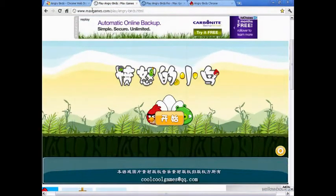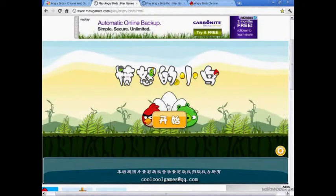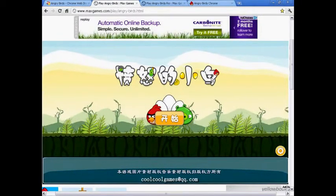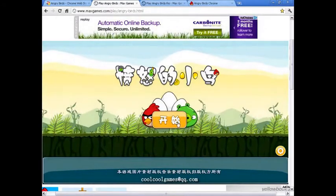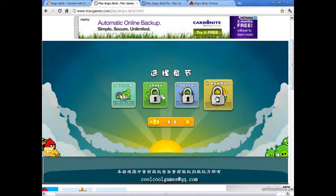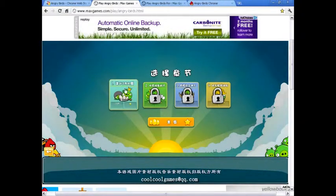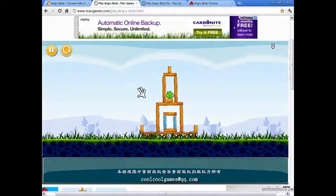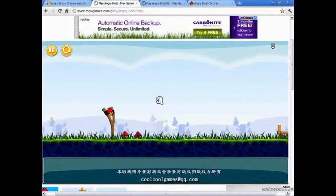Moving on to the second way, from MaxGames.com. It's simply in a different language — Japanese or Chinese, I guess. It has more levels. As you see, you select a category to play — this is Poached Eggs, I believe. There's no back button like there was in the Chrome version, but you can still play the levels. There's no zoom in this version, though.